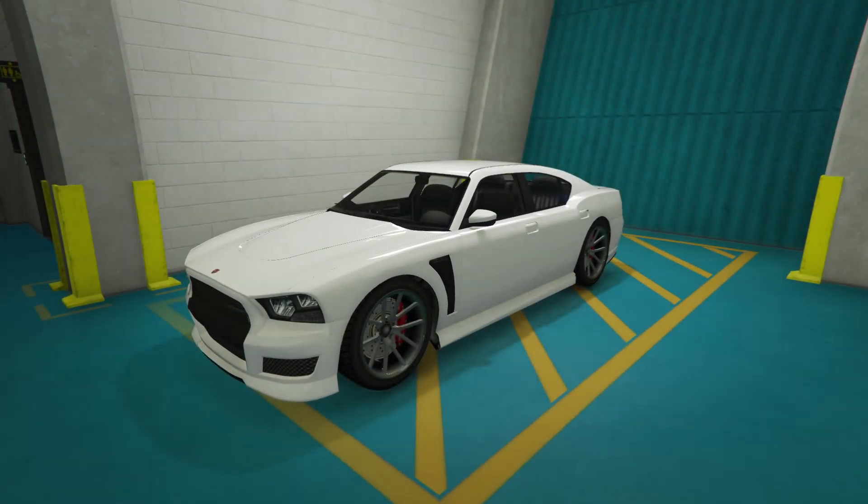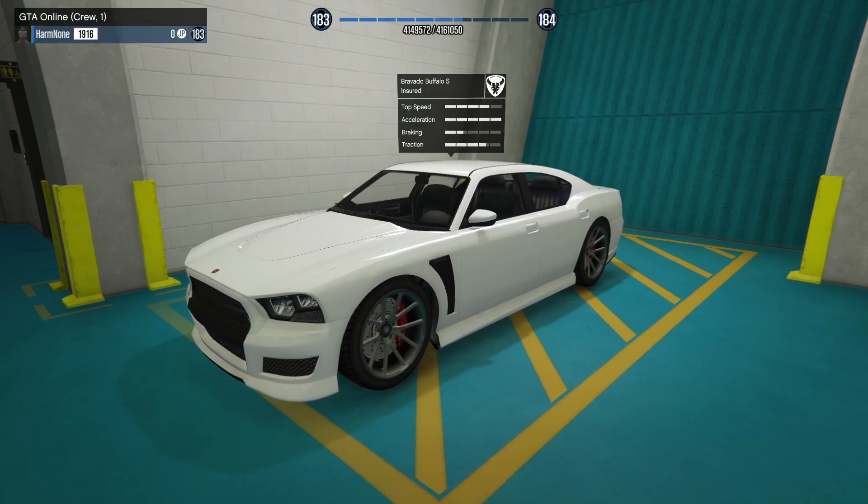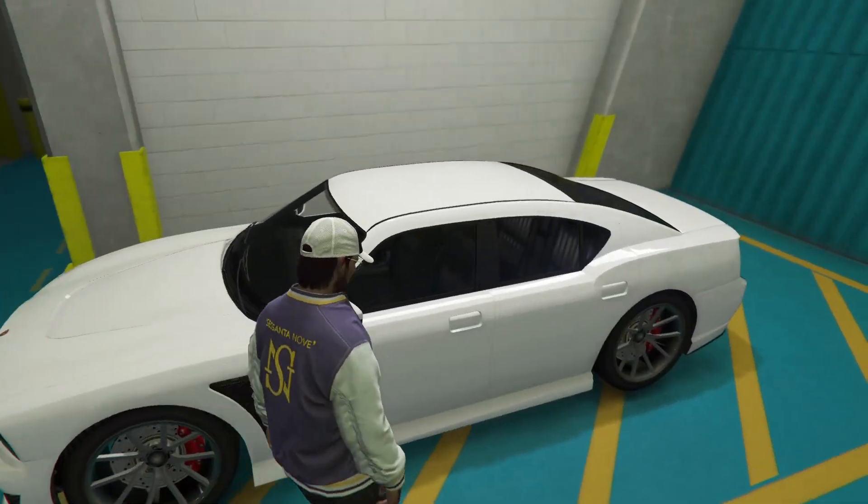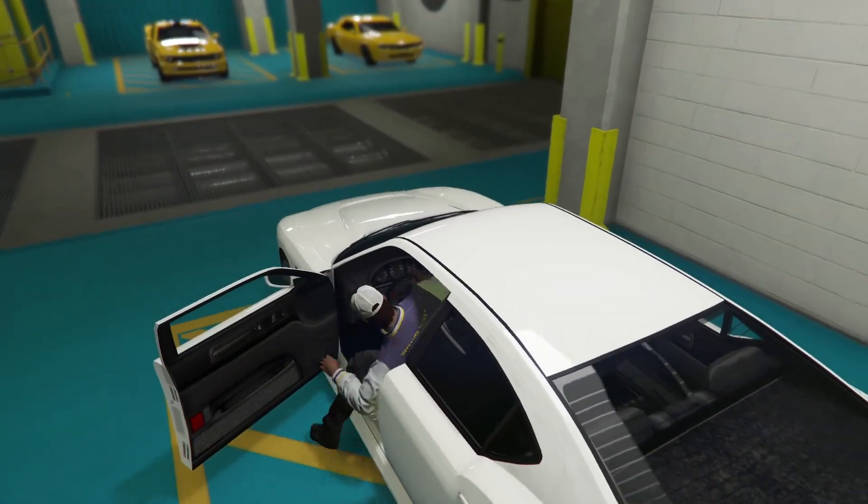Hey boys, it's RM9. Today we're going to be customizing the Bravado Buffalo S in GTA Online. I'm here at the Arena Workshop — that's just where I'm storing this car right now and I didn't feel like bringing it to my office garage. But anyway, let's hop right in and see what we can do.